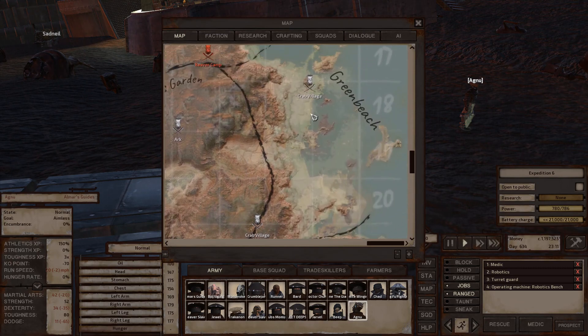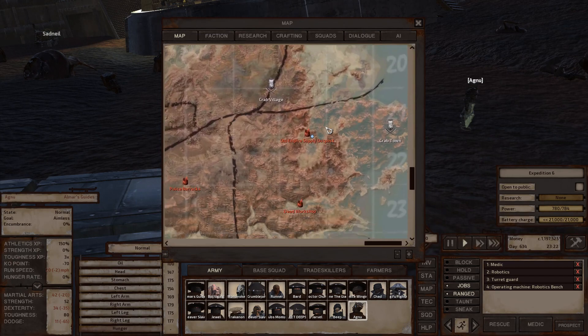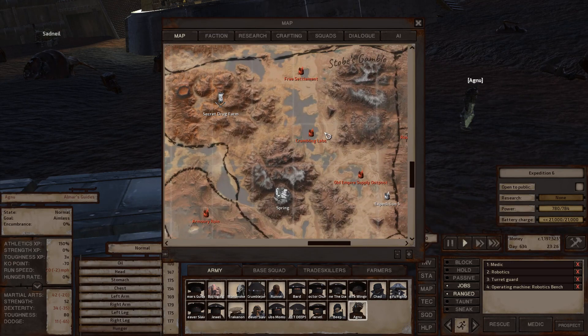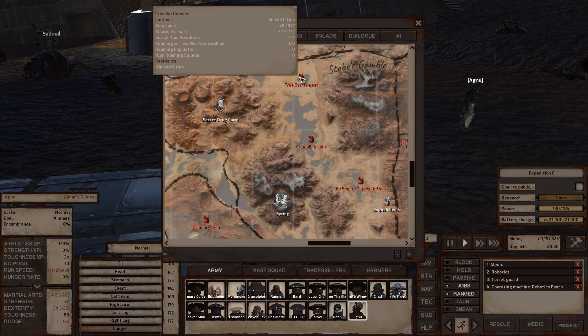Green Beach has two crab villages — home of the Crab Raiders. Each village has a vendor that sells crabs, and the northern one also has an armor vendor, but you can't use either until you're friendly with the Crab Raiders. Stove's Gamble has a free settlement that can turn into the Free City if you take out the United Cities leaders Longan, Tengu, and one other while Tin Fist is alive — it'll convert to a city with a bar, vendor, and buyable buildings.